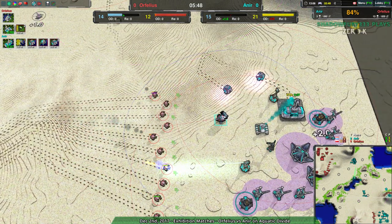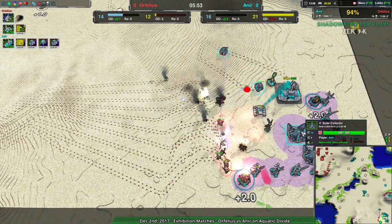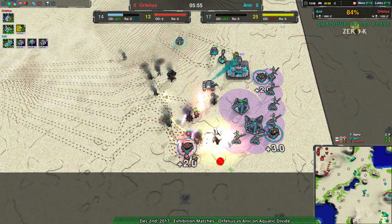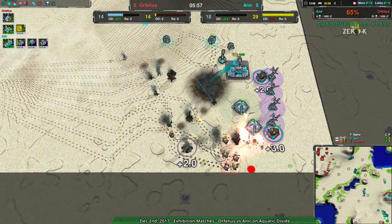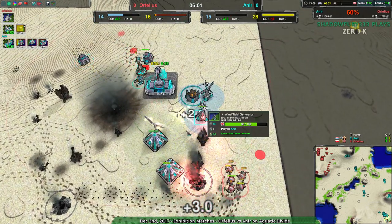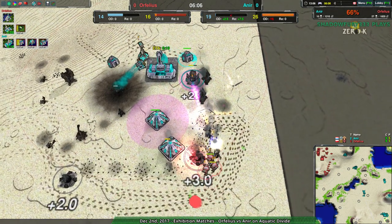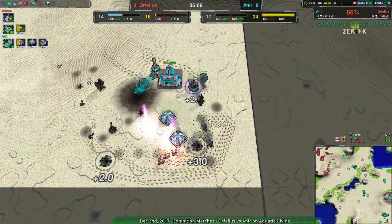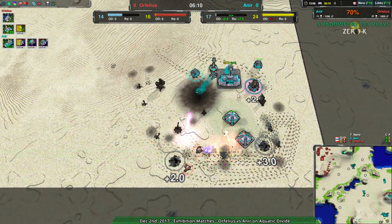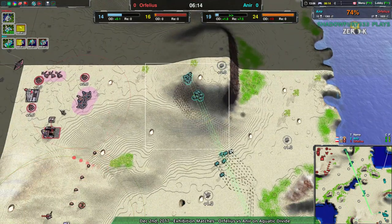The bandits in the main base here — the two lotuses are good, but there are enough bandits here that this main base could be completely wrecked. Actually, destroyed entirely. I retract that — this is going to be completely wrecked because there's nothing stopping it. The lotuses are trying, but Orphelius has managed to get so much damage in here that all Anir could do at this point would be a counterattack. And they have quite a few ducks, actually — 12 ducks, one scallop, a bunch of anglers.